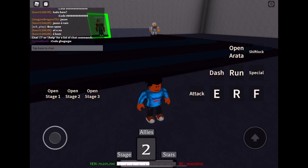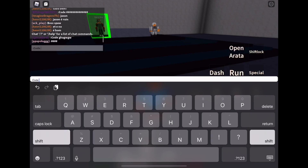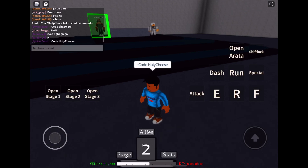The first code I have — I already redeemed this one so nothing's going to pop up, but it still does work. This one is code HOLYCHEESE: you're going to have the prefix part at the beginning, then a space, then H-O-L-Y and then capital C-H-E-E-S-E. Code HOLYCHEESE will give you 25 million yen and also 1.5 million RC.